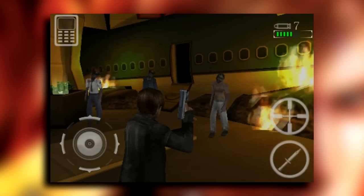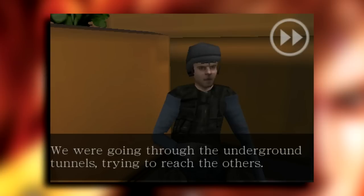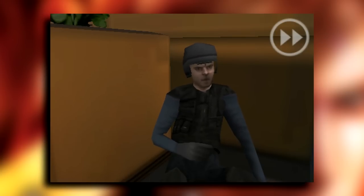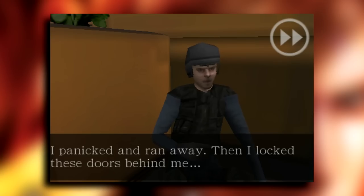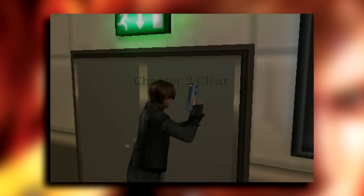Leon takes on a few zombies and then makes his way through the area. He then runs into a soldier who claims to have run into something that didn't look like an average zombie — spooky, but we'll get to that enemy later on in the video. The soldier then gives Leon a shotgun, and we must make our way to the next area.